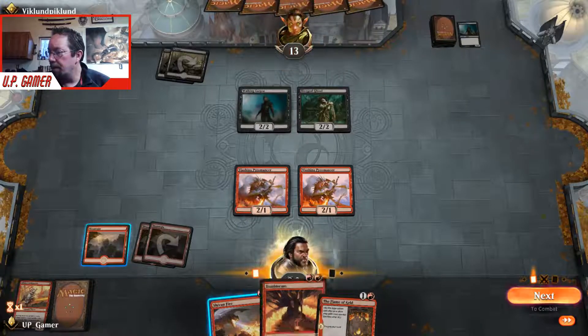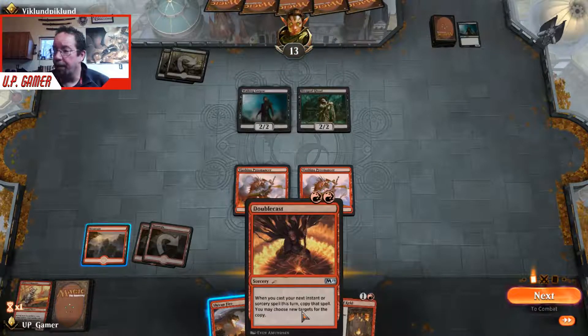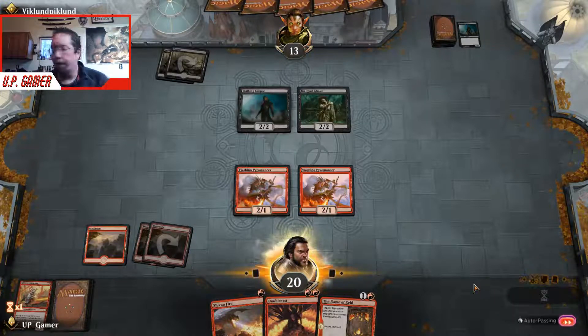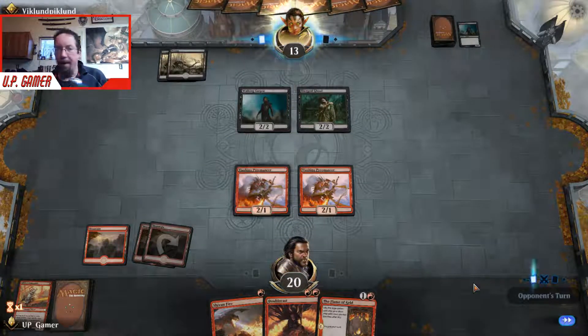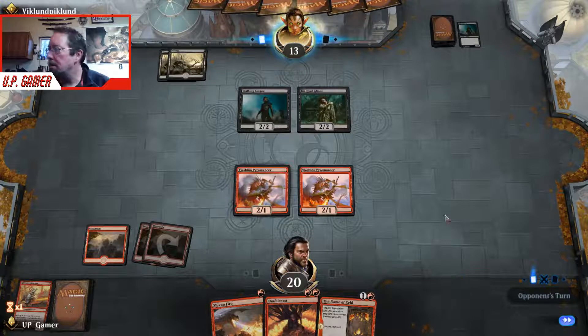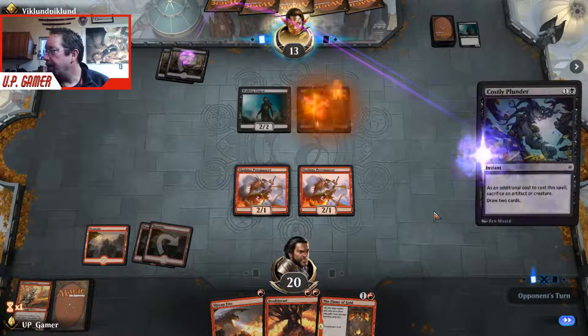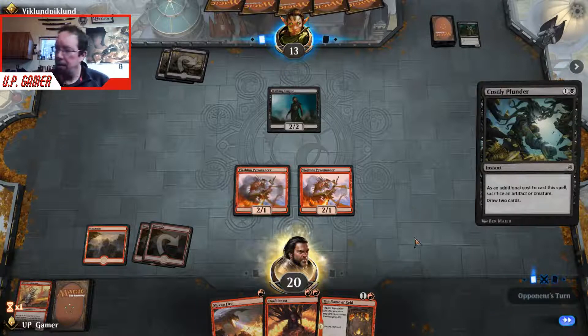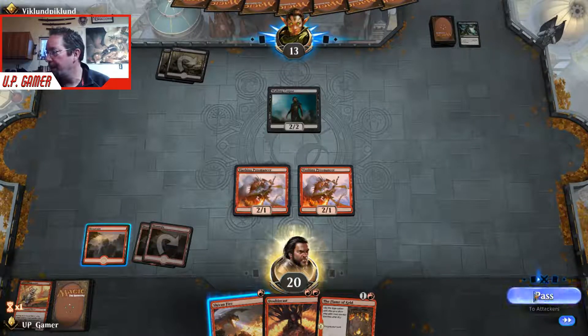Next turn I think we'll Doublecast and then Shivan Fire to take out both their creatures, hopefully slam home for four — that is the plan. He's sacrificing creatures for us. He's land-screwed big time.